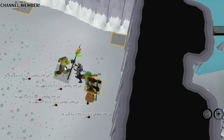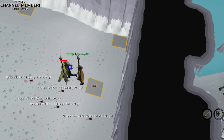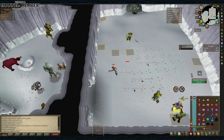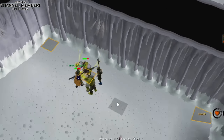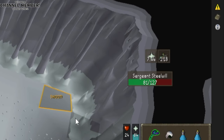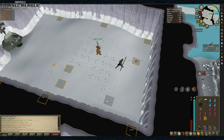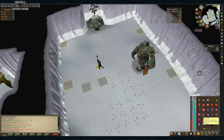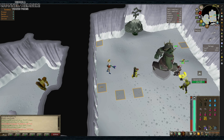Once Steelwheel is down, switch your prayer to Protect from Missiles and take down Sergeant Strongstack. Then keep Protect from Missiles on and go for Sergeant Grimspike. Once they are dead, you've successfully downed Bandos. If you don't have aggro once the General is dead, you can turn off all your prayers before switching to Guthans and just kill the minions. Usually the person who got the killing blow on the General will get the aggro. Use the respawn timer to eat if Guthans didn't heal you enough, use the altar at the back of the room, pick up or High Alch loot, then get ready to activate Protect from Missiles again for your next fight. Remember to switch back to your main gear if using Guthans, and repeat as many times as you want or until you run out of supplies.